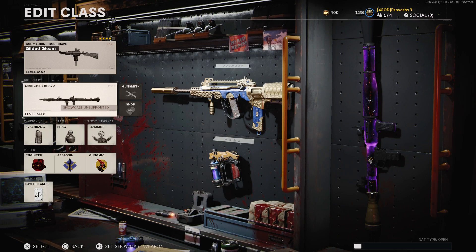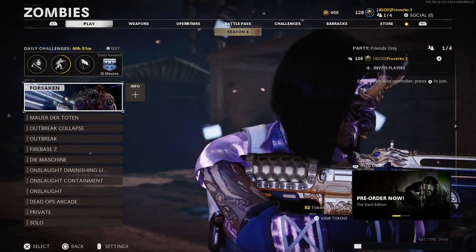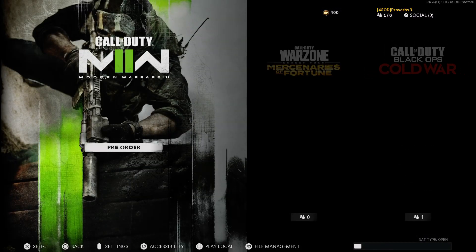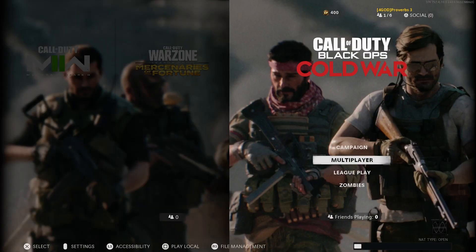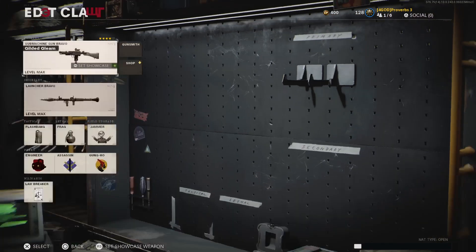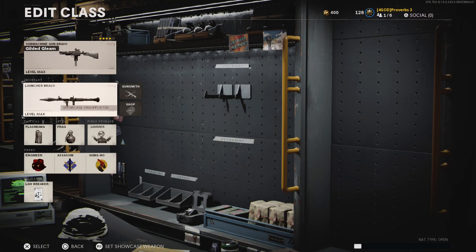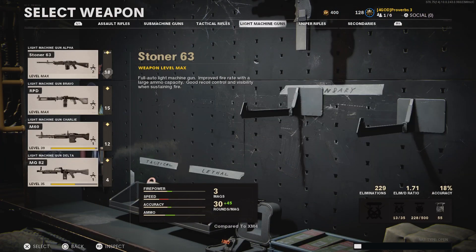Once you are done in the blueprint lobby, simply back out to the main menu. Your friend will be able to leave anytime after they have gotten you into the blueprint lobby glitch. Any blueprint that you have unlocked and saved as a custom mod will act like a custom mod and not a blueprint, so it will need to be re-equipped onto your weapon at the start of every game or during each game.